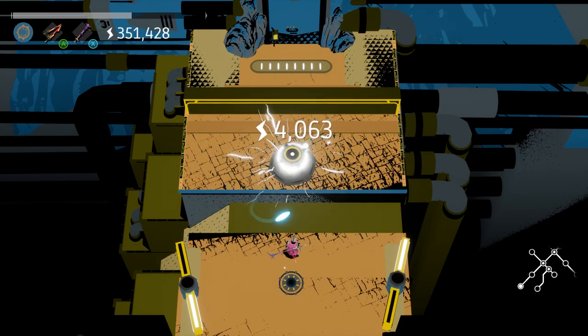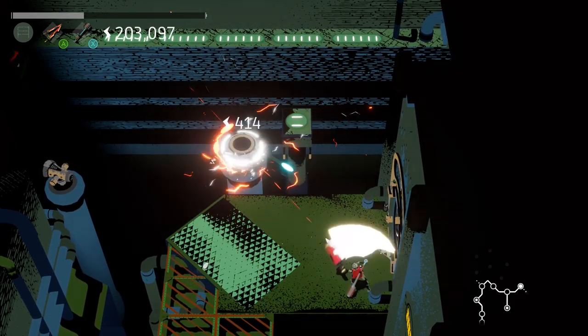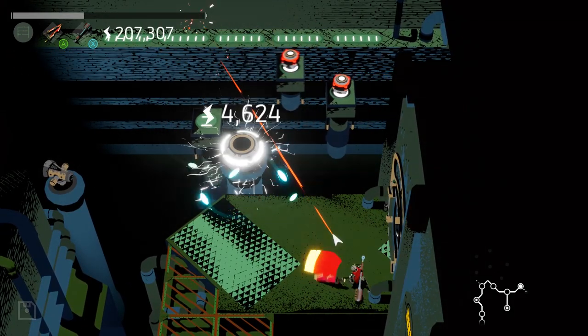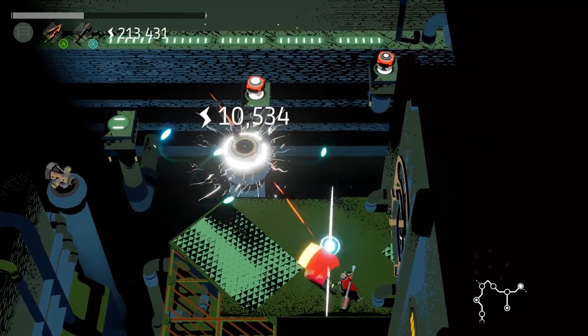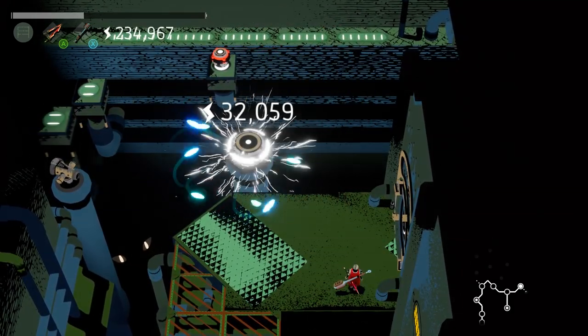While you don't necessarily have to explore every room to progress, what is very helpful are the energy nodes that give you a decent chunk of energy, as well as the secret rooms which unlock new weapons, cosmetic capes, and bot cores for upgrades.